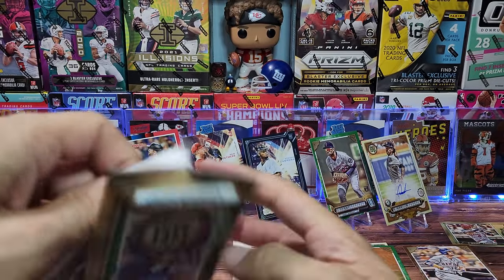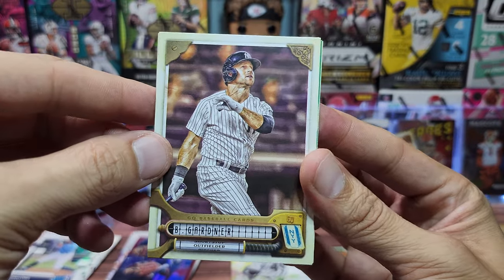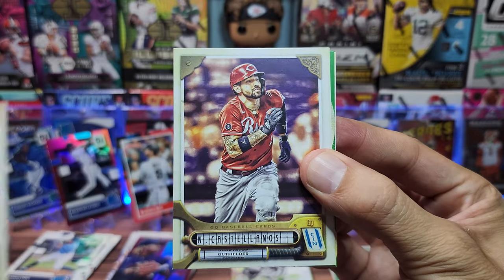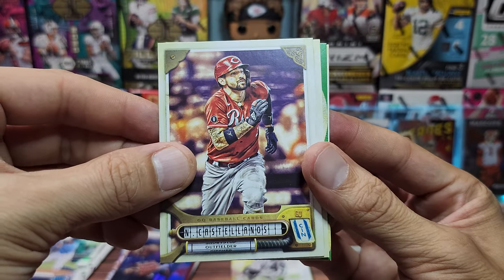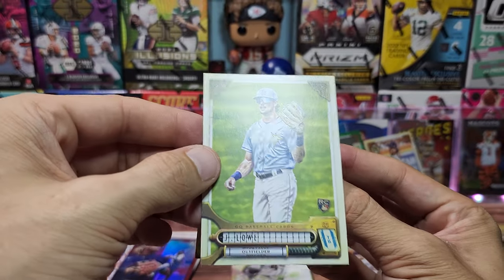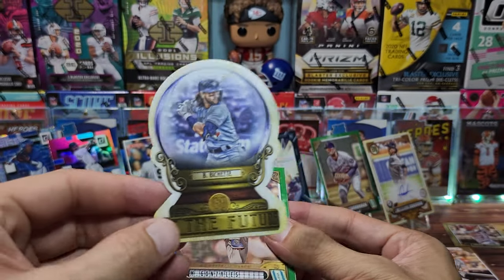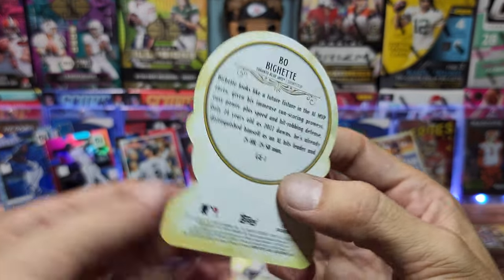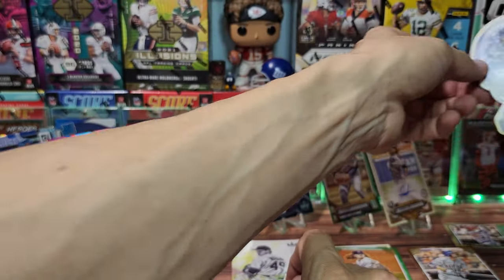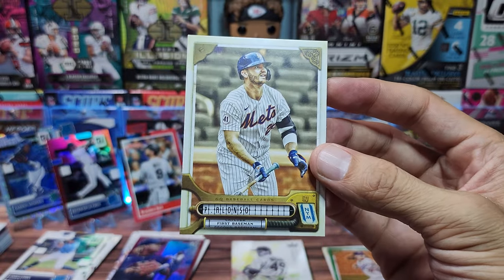Last pack of the baseball rip — Gypsy Queens finishing off strong. A die cut insert — Brett Gardner for the Yankees PC, Albert for the Dodgers, Nick for the Reds, Josh Lowe rookie for the Rays. Then Bo Bichette — see the future in his crystal ball — a cool insert, very fitting for Gypsy Queens. A Gonzalez green, and the final card is Pete Alonso for the Mets.